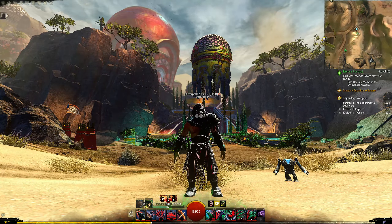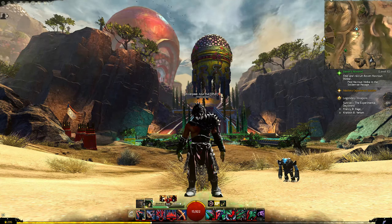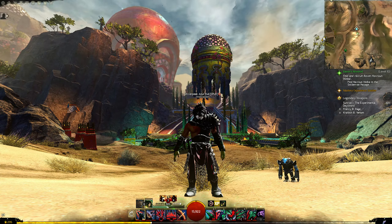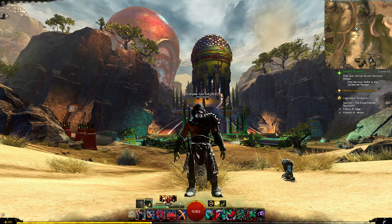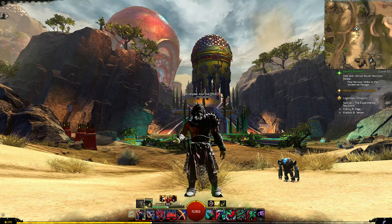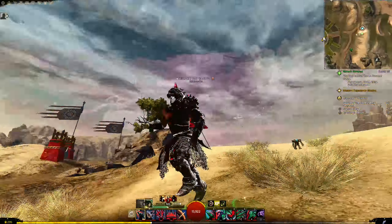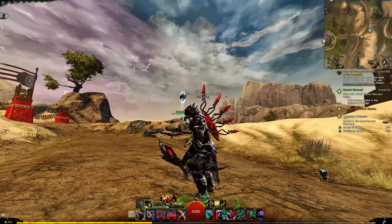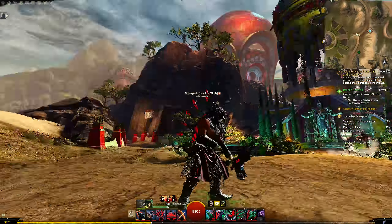This is one of the most fun builds in the game to just charge around killing thing after thing in the simplest of ways. If you were going to play Guild Wars 2 on mobile, if you're new, value simple execution, or only have one hand, this is the build I'd recommend. We're using the Renegade — not the Herald — and I'm going to show you some really fun interactions on the shortbow, a weapon you might not have considered much.